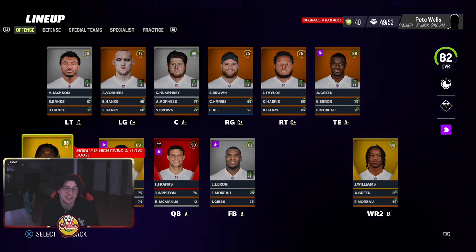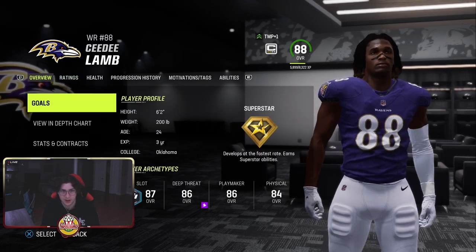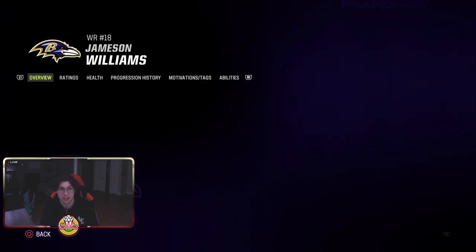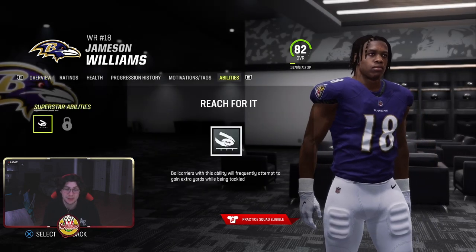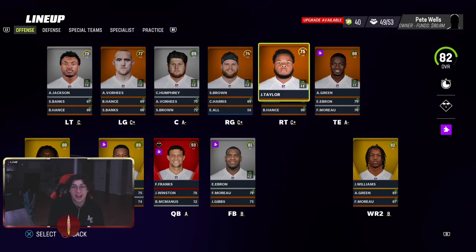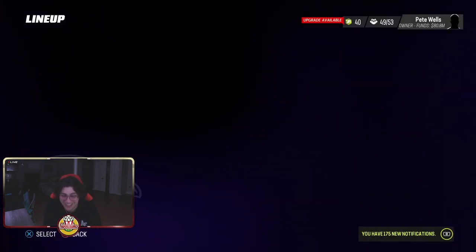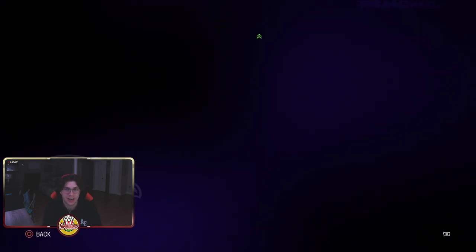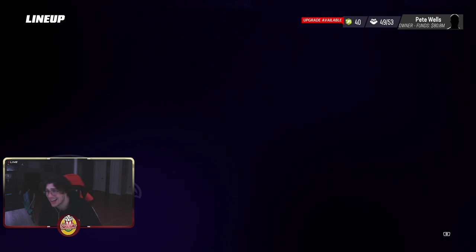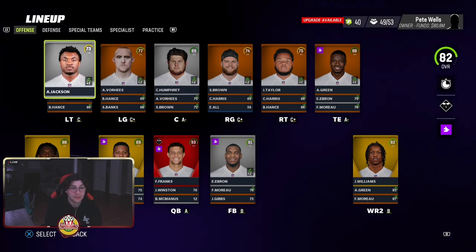We got CeeDee Lamb — young receiver, 90 speed, superstar, really nice, 6'1. Then we have Jameson Williams — the rookie, 98 speed — he had a great season for us last year. We got a breakout game on him so he's all readied up. We have AJ Green, age-reduced, so it says he's got like 40 years in the league. He's 6'1, super good, 88 speed. I did play KMack in this league and a lot of top YouTube guys.